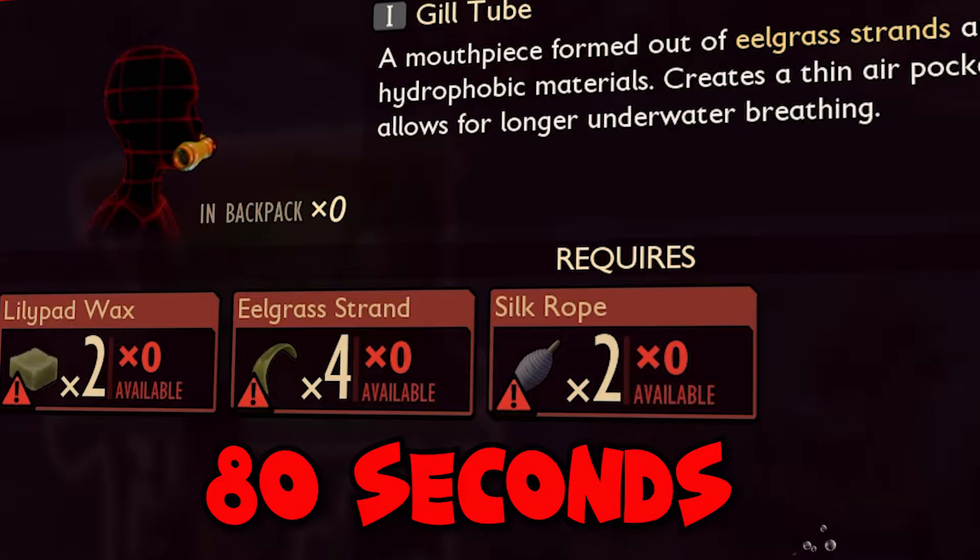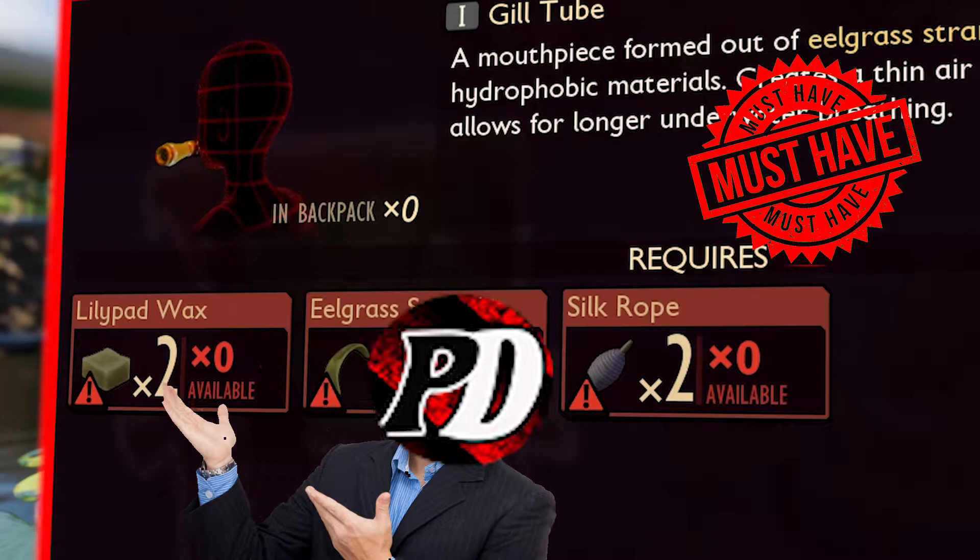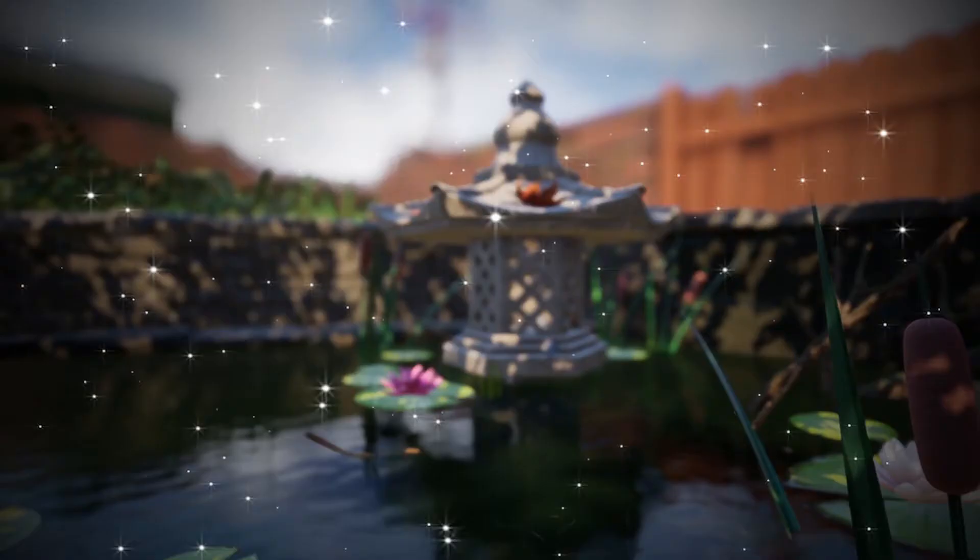The gill tube will give you 80 seconds of oxygen, so it's an absolute must-have to reach deeper into the koi pond. You will need to collect two lily pad wax, four eel grass strands and two silk ropes.